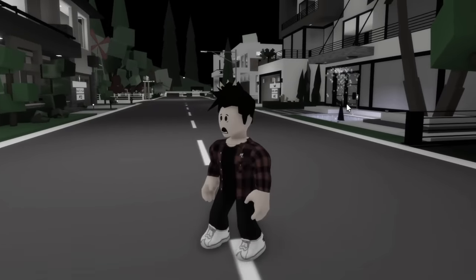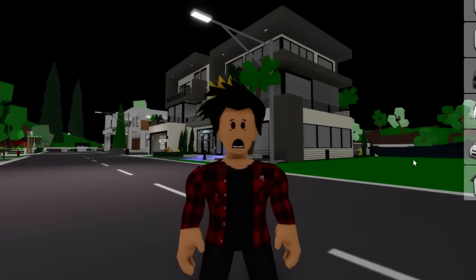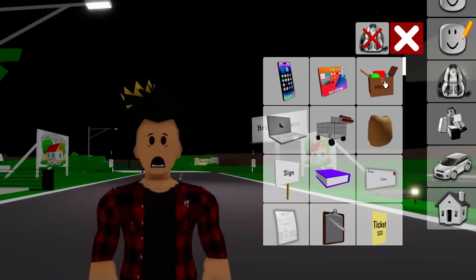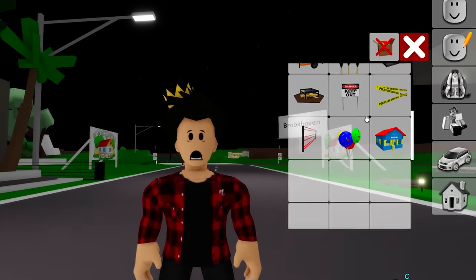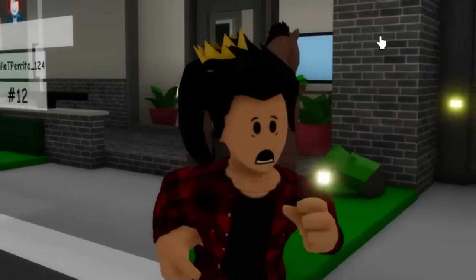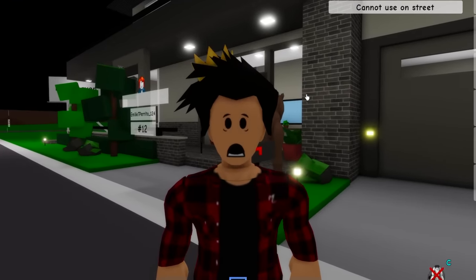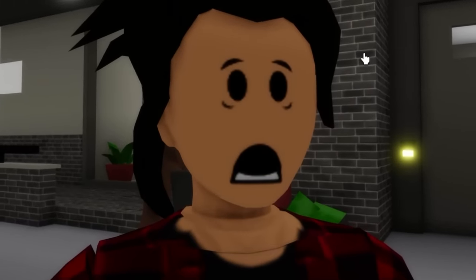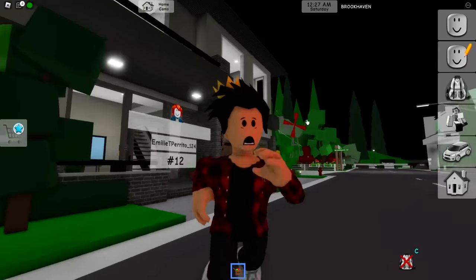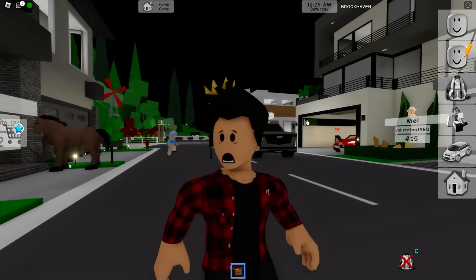Why did it turn dark all of a sudden? Another thing about this update are the item limits. For example, let's go to our inventory and get our prop box. It gives us tons of props that we can put on the ground, like one of these horses. But the limits of these have changed — we can now put about 30 horses. That's just what I heard, but it's one of those private server updates.